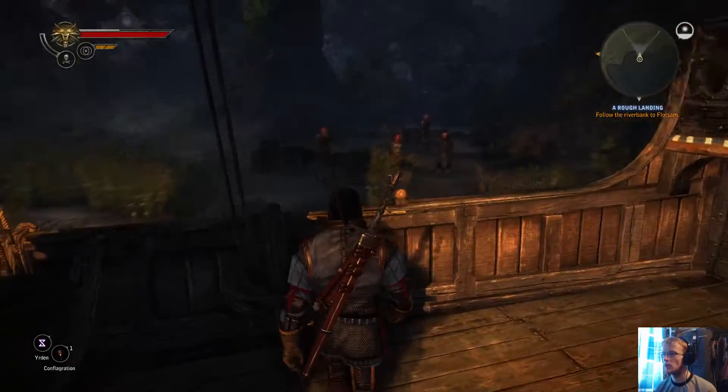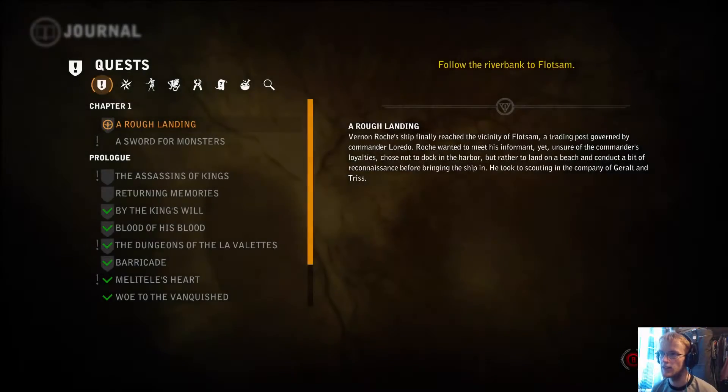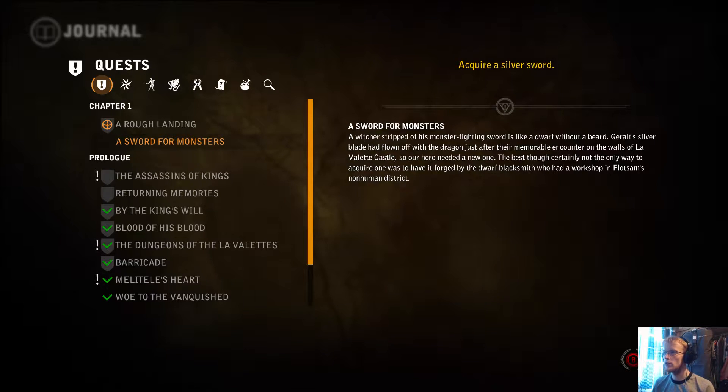I'm not exactly sure how we're meant to run around. New journal entry: Flotsam Forest. Vernon Roche's ship finally reached the vicinity of Flotsam, a trading post governed by Commander Laredo. Roche wanted to meet his informant, yet unsure of the commander's loyalties, chose not to dock in the harbour but rather to land on a beach and conduct reconnaissance before bringing the ship in. He took to scouting in the company of Geralt and Triss. A witcher stripped of his monster-fighting sword is like a dwarf without a beard — Geralt's silver blade had flown off with the dragon after their encounter on the walls of Lavalette Castle. So our hero needed a new one, to be had forged by a dwarf blacksmith in Flotsam's non-human district.